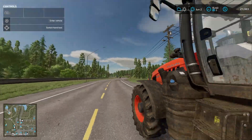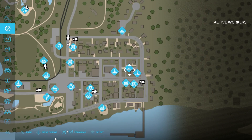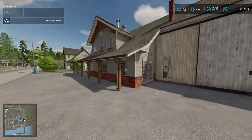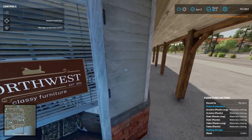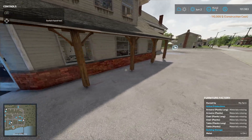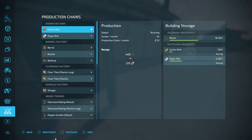First things first — the furniture factory is right next to the wood turners, and we're going to buy it now. We still have a decent amount of money. It apparently already has metal in it — I don't know when that happened, maybe I sold metal to it by accident. We can check the furniture factory to see what's going on.